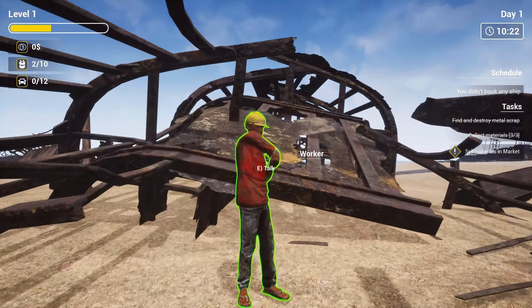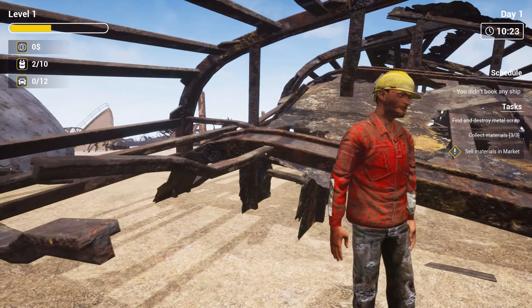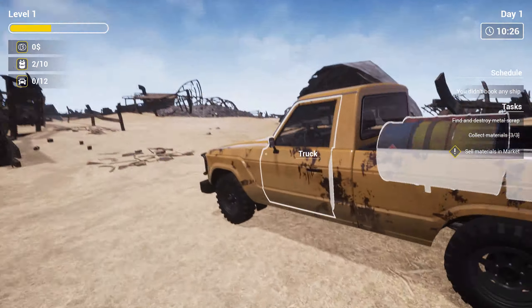Hey man. Loot — costs $70, you can hire them. That's pretty cool. Now it's already telling us to sell the stuff. I'm assuming this is just sort of a tutorial stage where it's just telling us about the different stuff.